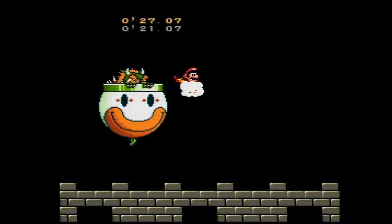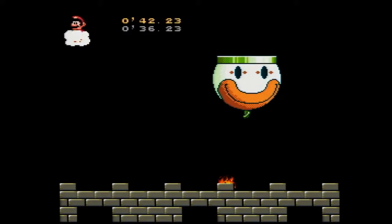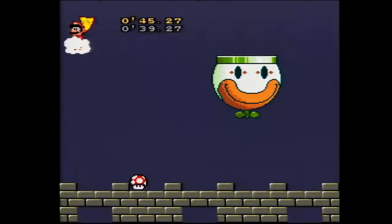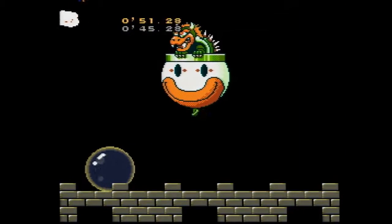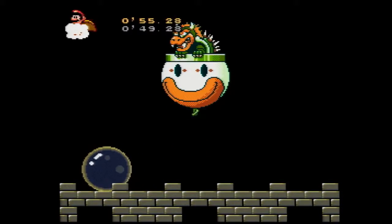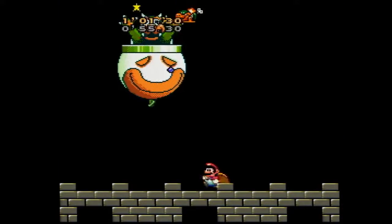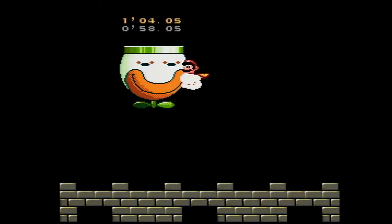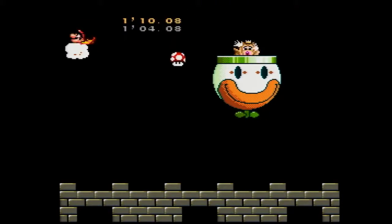When you hit Bowser up high it saves a lot of time because he immediately goes into his animation where he drops Peach out of the clown car. If you hit him low, he's going to have to travel all the way back up to the top of the screen, which can take about three seconds — three seconds wasted that you didn't need to lose. I'll do the flame skip again and try to hit him at the bottom this time so you can see the difference.